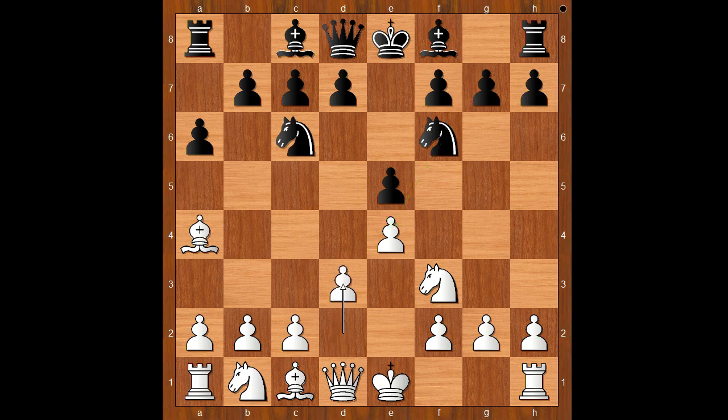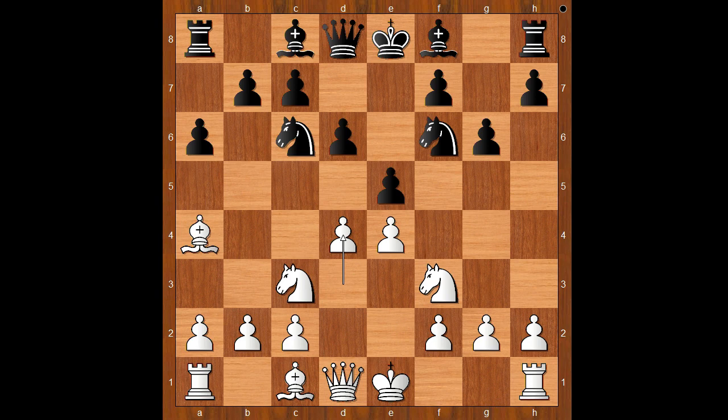And now simply d3. d6, knight to c3, g6 — intending to fianchetto the bishop. White to move; perhaps castling looks like a natural move. In this position, white also plays h3, preventing bishop to g4. However, Tarrasch played d4, threatening d5.